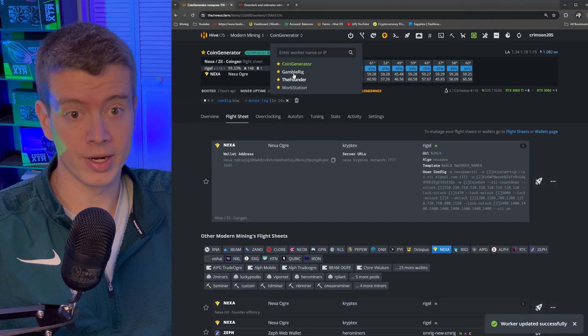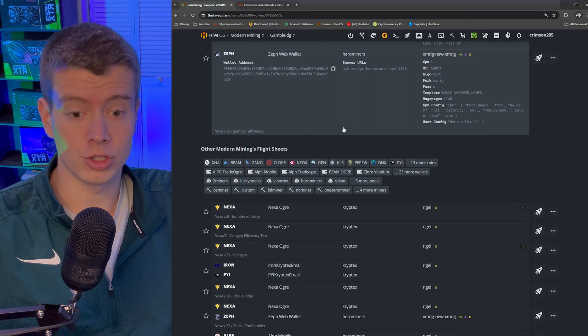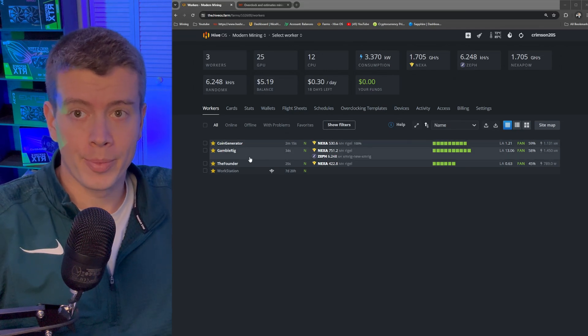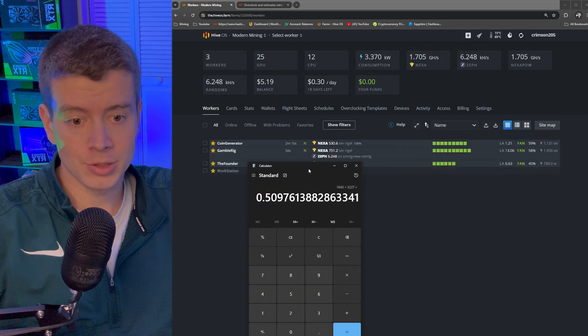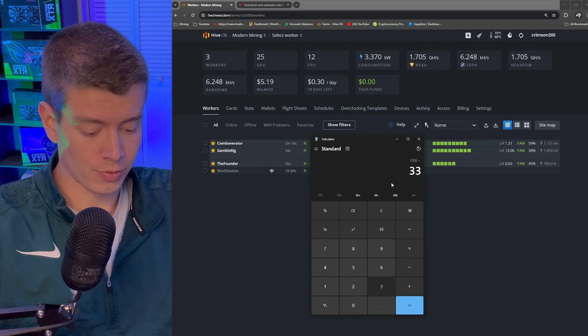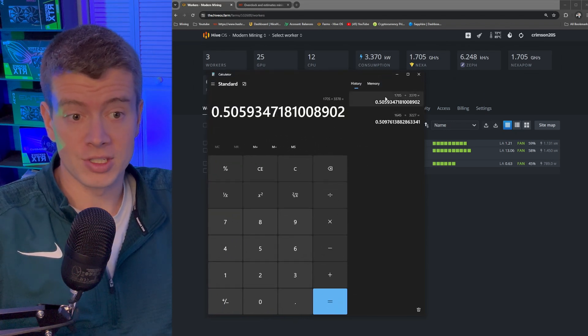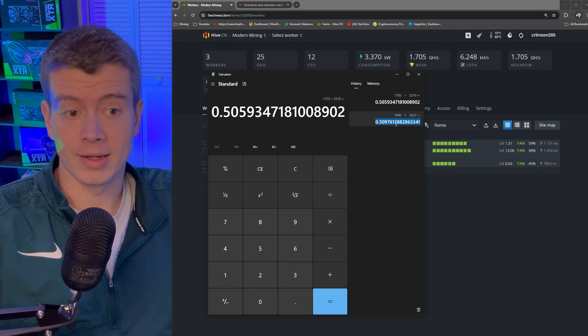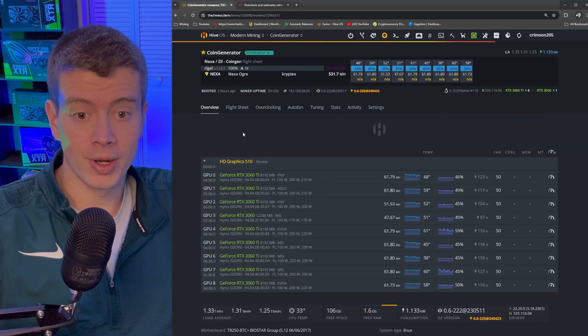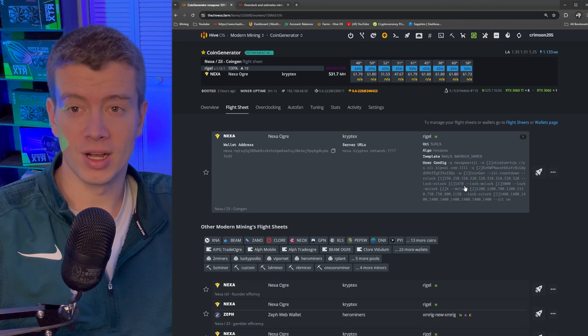Switching back to the non-efficient flight sheet - the one I used last week - you can see the core clock values are much lower and all over the place due to individual card crashes. The lock core clock is set to 1,470 on all cards. After switching to those higher-power overclocks, the hash per watt dropped compared to the efficient settings. Around a lock core clock of 1,400 is about the lowest you want to go before efficiency gains become minimal while hash rate loss becomes significant.